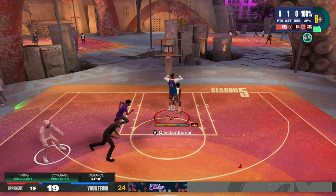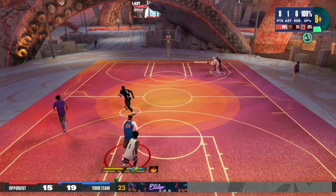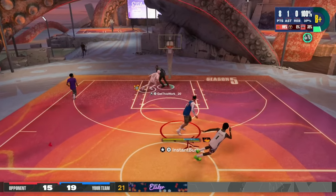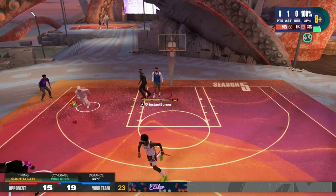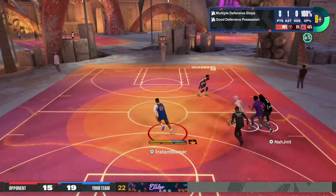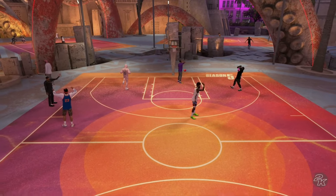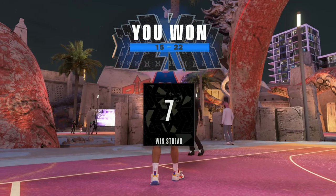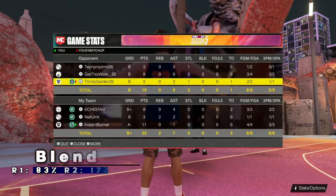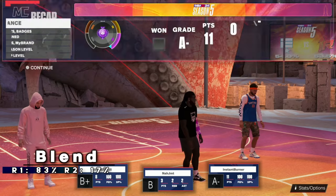It should be popped up in the top right of the screen. As Chiefer ends up knocking that shot down, just like that we've come all the way back and we just need one more score. I try out all those jumpers on the park and in the rec — none of them are fake or untested. I was able to still time that shot because I have the best jump shot in the game. The blend is going to be release one 83%, release two 17%.